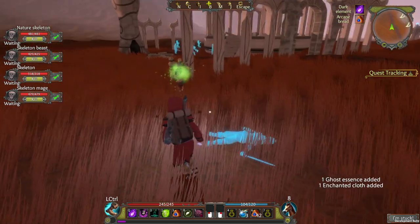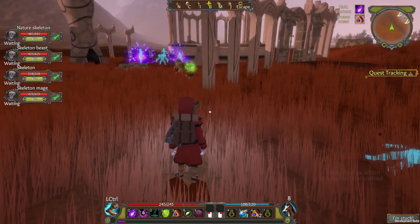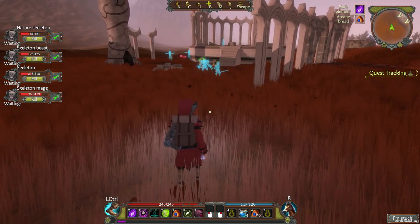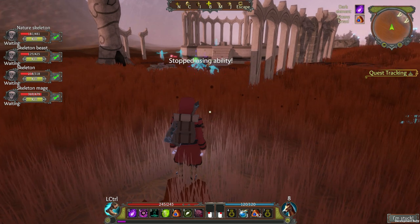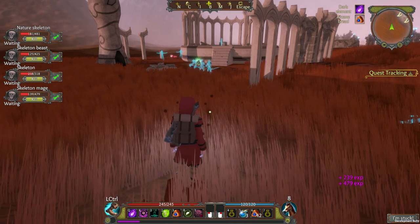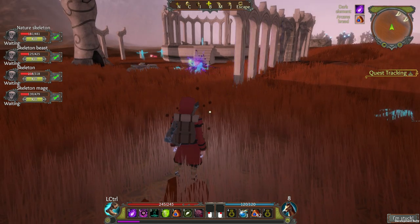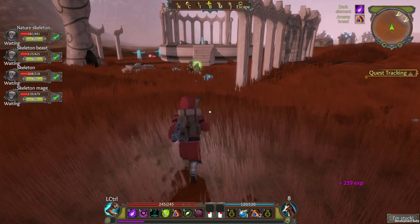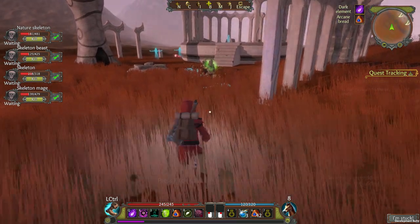The undead minions on offer are the skeleton warrior and the skeleton mage. Both of them are useful and do well in combat. One of the coolest things about the game is the element system. The different magic schools all offer elements, which is like a buff you can apply to yourself for an effect. The cool thing though is that these effects will transform the skeletons in some way.